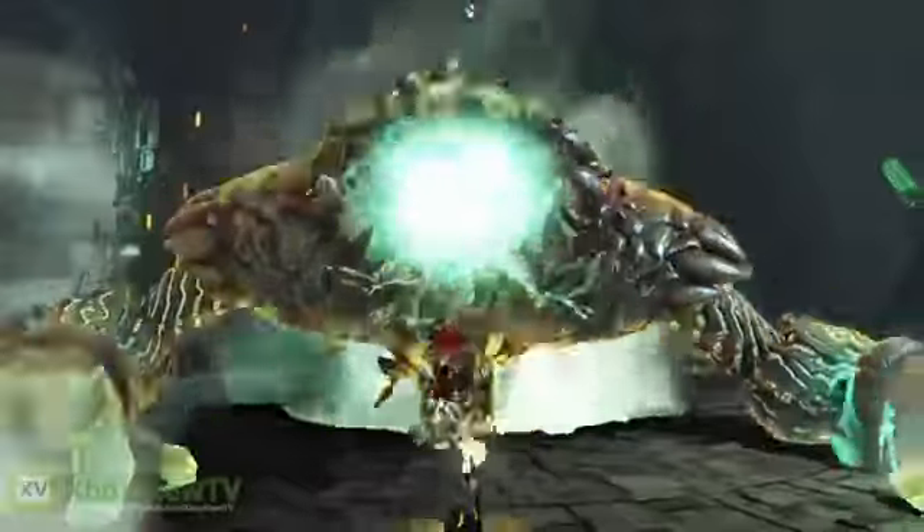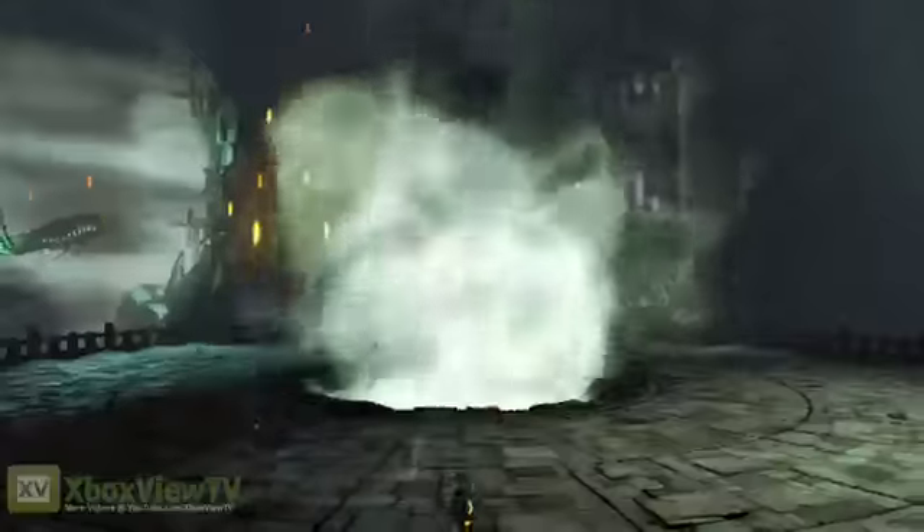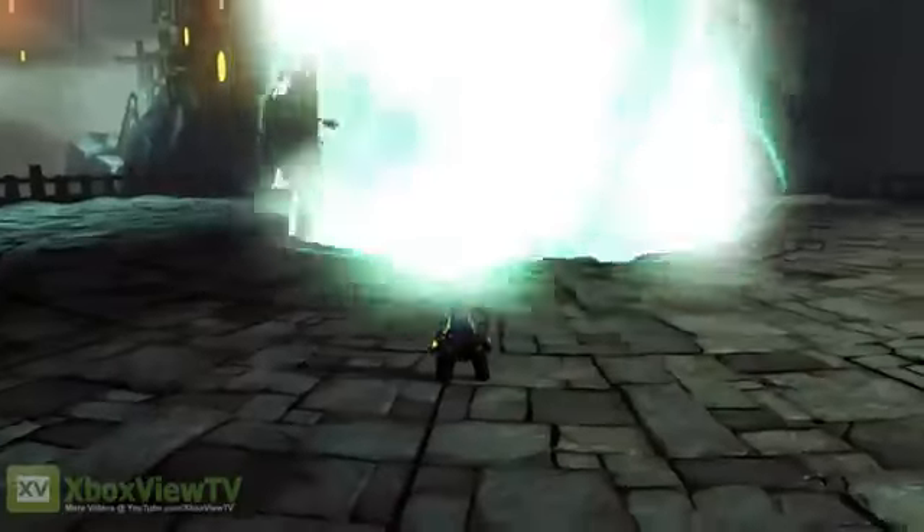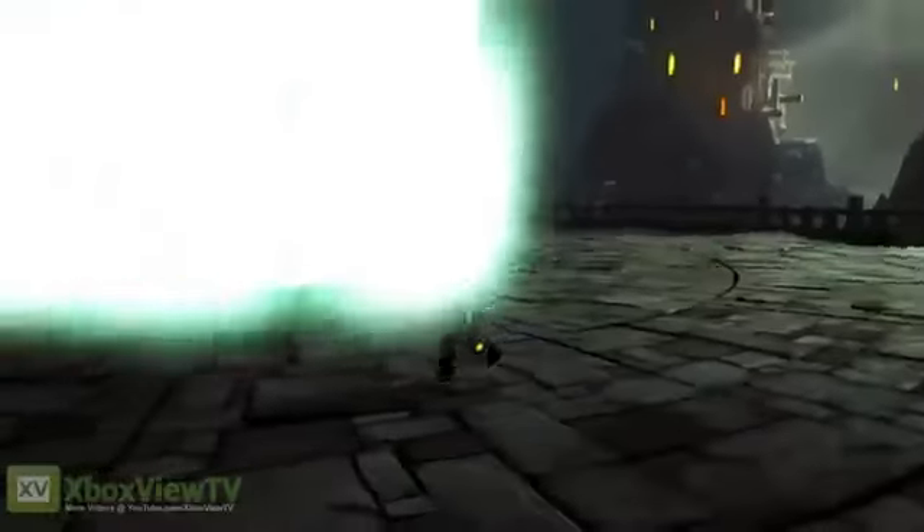You'll see he'll do these kind of far-reaching smash attacks, he'll do swipes — you can see right there. We just gave him enough damage that he sinks down, but then this pillar of light comes up and little minions start popping up.